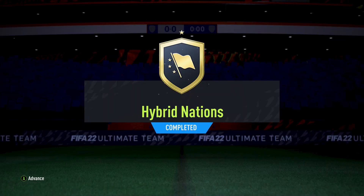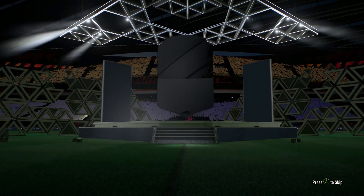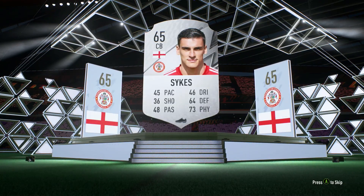Once finishing this, the whole Nation Hybrid SBC is done. In total for all the players that I bought it cost me 18,650 coins and out of it I also got a rare mega pack. The reason this is so cheap is purely because I've been able to pack a lot of players, which made it a lot easier.